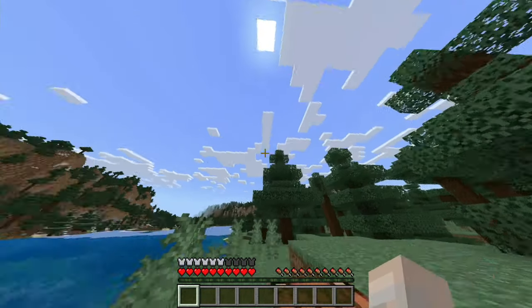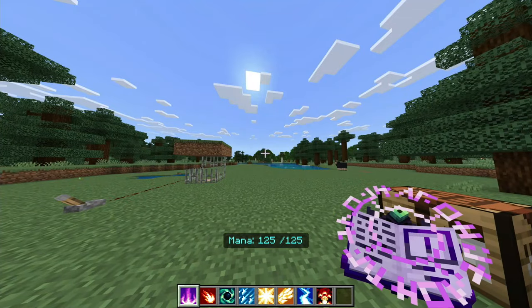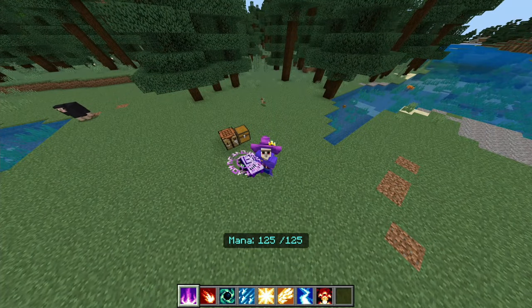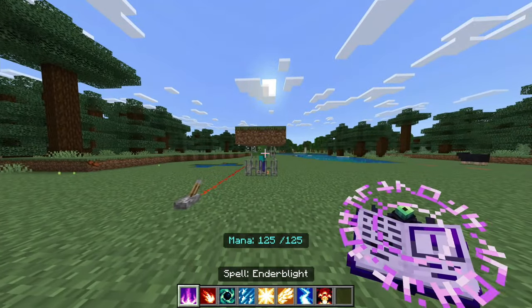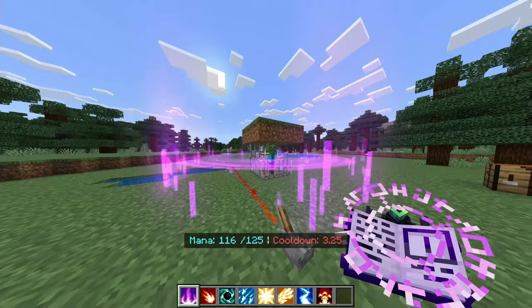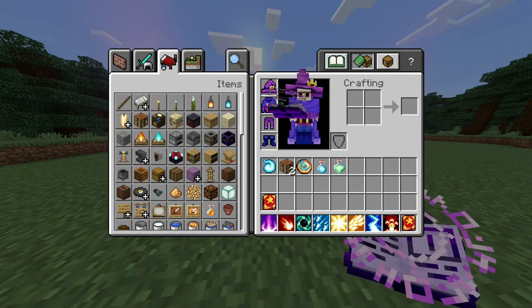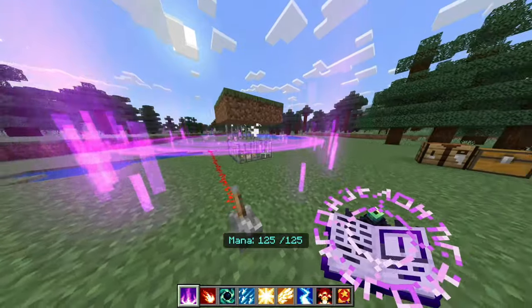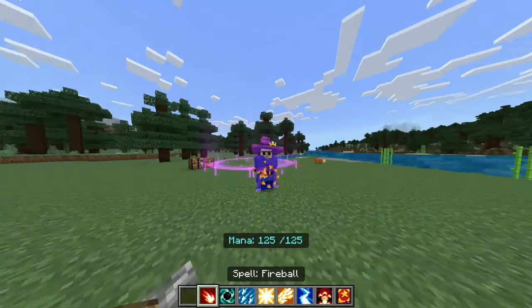Let me grab all the spells and set up some enemies to test them. These look pretty cool in your hand. First up: Ender Blight — it seems to be just an AoE effect. It did good damage. Yeah, it's just an AoE radiant damage spell — that's pretty cool.